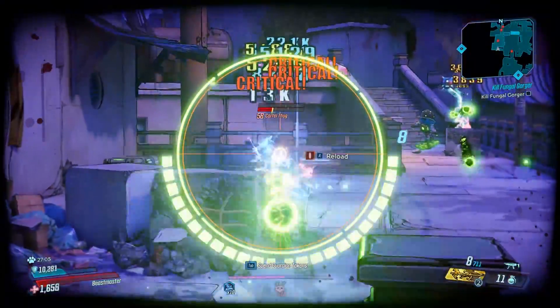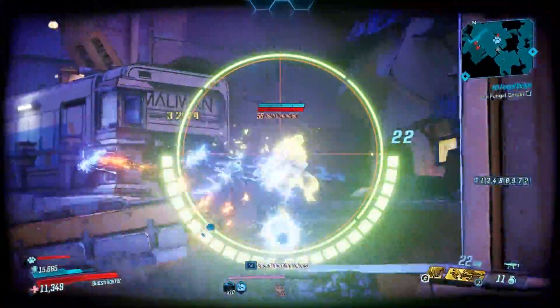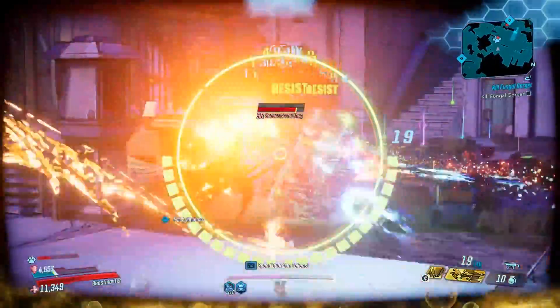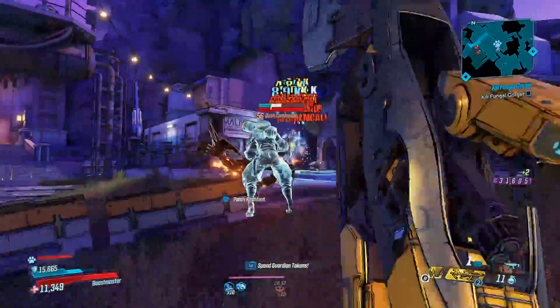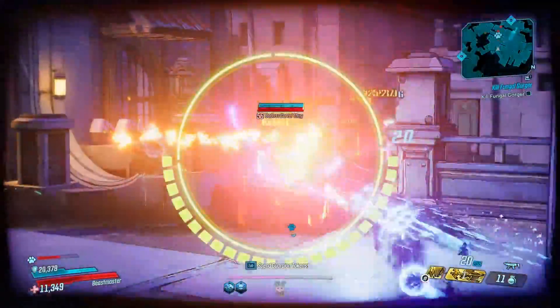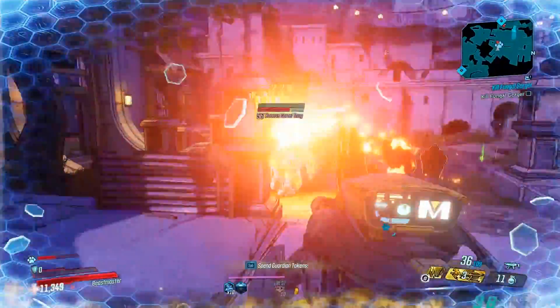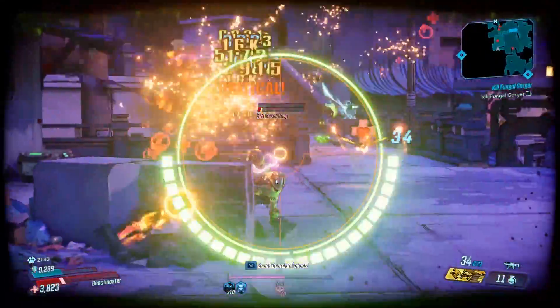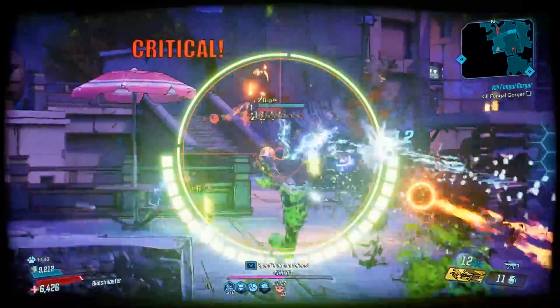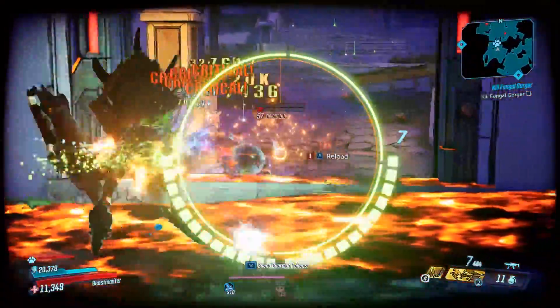As for its red flavour text, it reads 'Death cannot be contained,' and I'm not entirely sure what this reference is — if you know, let me know in the comments below. My overall opinion is that, truth be told, it's not that great, but that mainly could be down to the fact that I'm using it on Flak, when this thing was clearly made with one Vault Hunter in mind: Amara. Amara players, let me know if you think this weapon is any good.